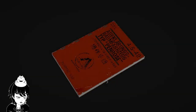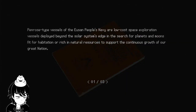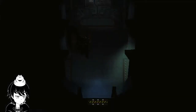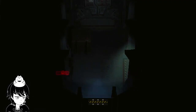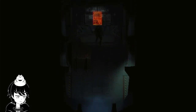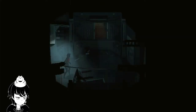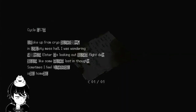Cold floor. Penrose type vessel — mechanical maintenance of the vessel. But this vessel is broken. That's my assessment as a technician. There's a vent. Bloody notes. Smear diary page — cycle fifty-seven. Woke up from cryo in empty mess hall. I was wondering, but Elster is looking out like some lost in town. Sometimes I feel home. It's filled with blood. Maybe someone is on the ship.